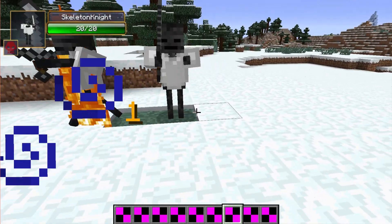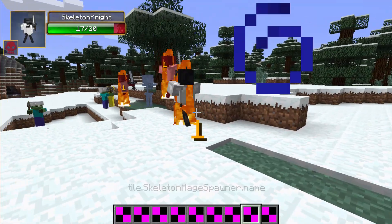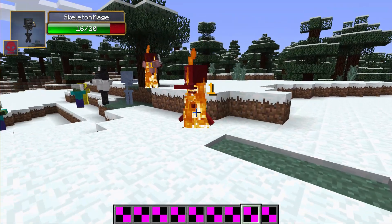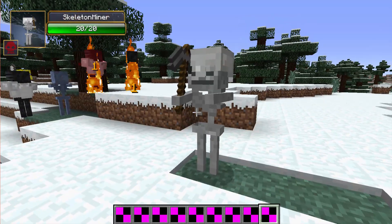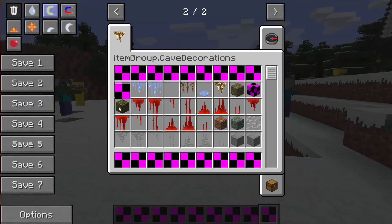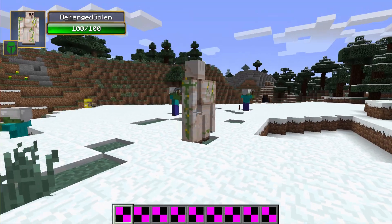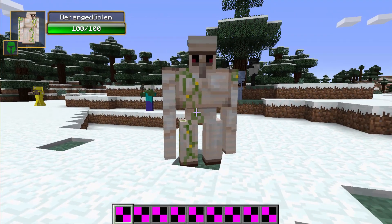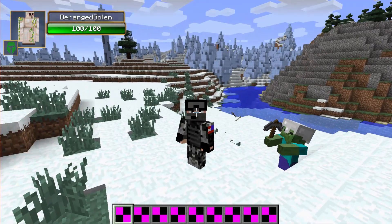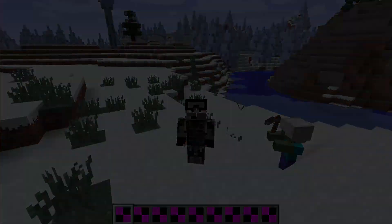Then we have the knight - these look like an army, something I'd like to see in a Clash of Clans kind of mod. And we have the skeleton mage who actually does use magic, which is pretty intense. Then we have the skeleton miner, which is a replica of the zombie miner. Finally we have the deranged golem - it doesn't look so deranged to me. So that kind of wraps up this mod. Thanks guys for watching, don't forget to give this video a thumbs up and subscribe, and I'll see you all very soon with another video. Peace out.